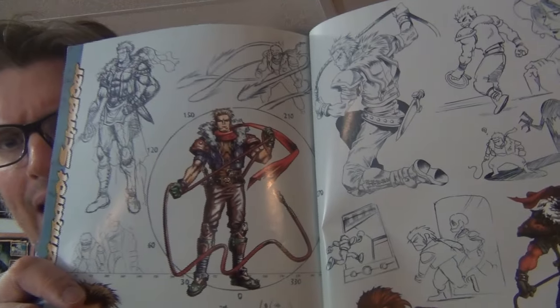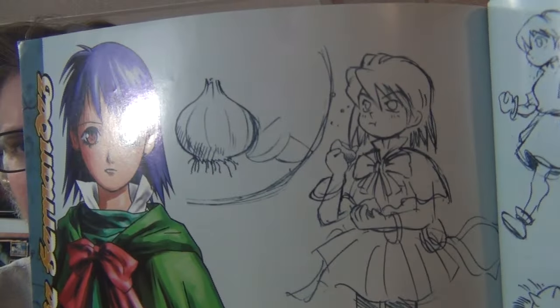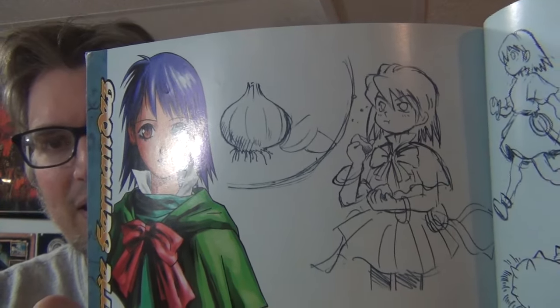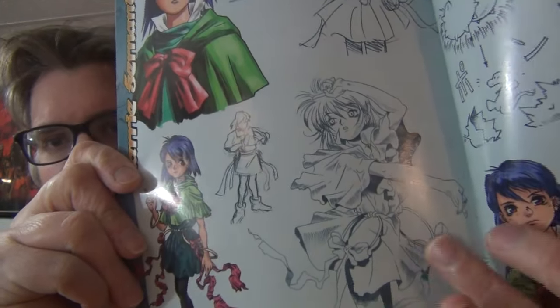You got to see some of the unreleased characters like Cornell at the time, which — this came out before Castlevania Legacy of Darkness — so I saw that character and was like, who's this guy? There's some great 2D art in here, and some of it's really kind of jokey and cartoony, which is great. And one of my favorite pieces of art is this page right here with Carrie — she's just eating a little veggie there, looks like an onion.